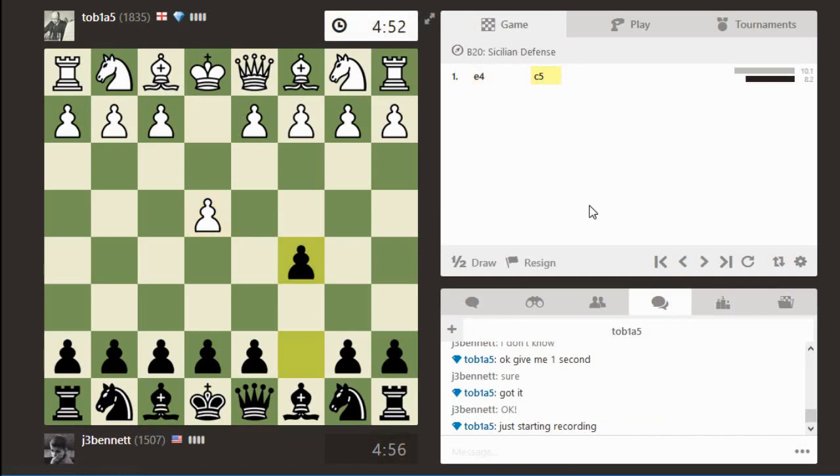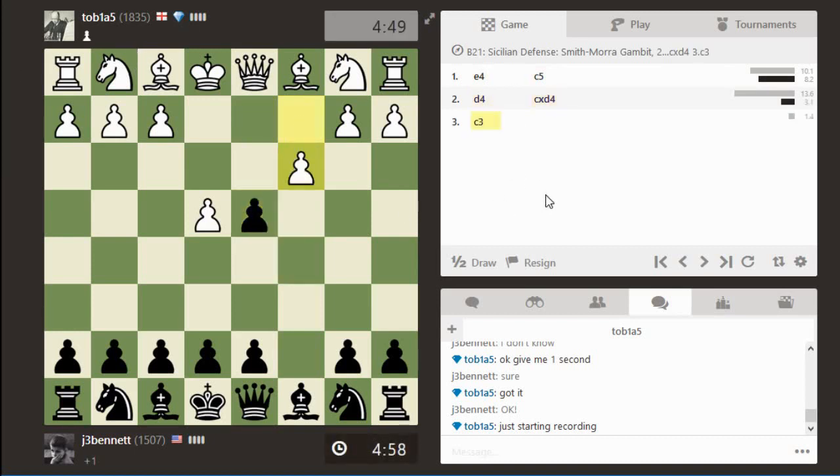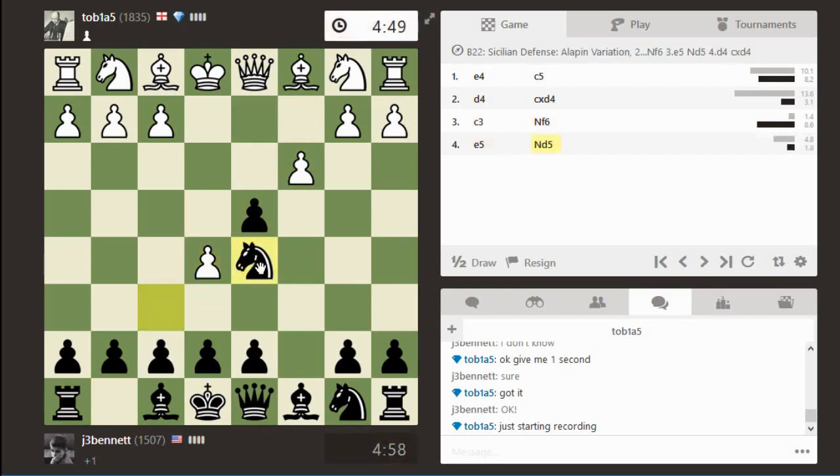Maybe I'll play the can Sicilian. This is my usual time control — I think he likes to play at a faster time control. I can't do a can Sicilian if he does that. This is the Smith-Mora gambit, so I decline with knight f6, and this is the normal line.